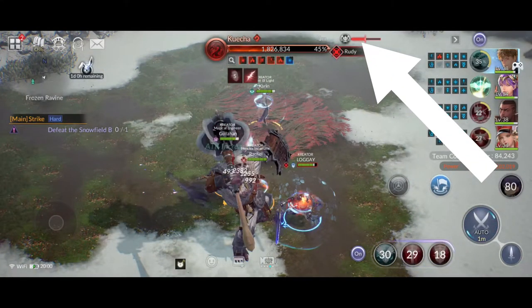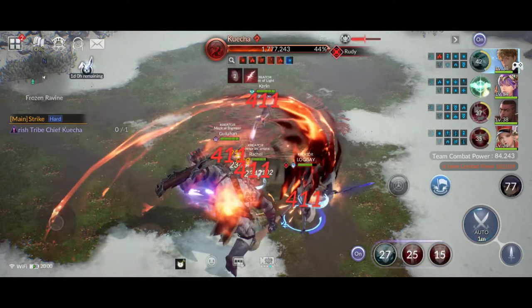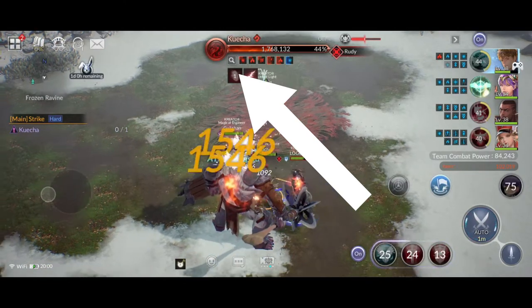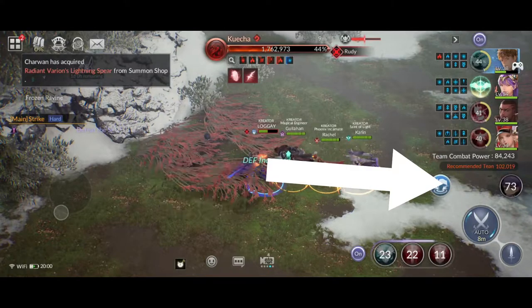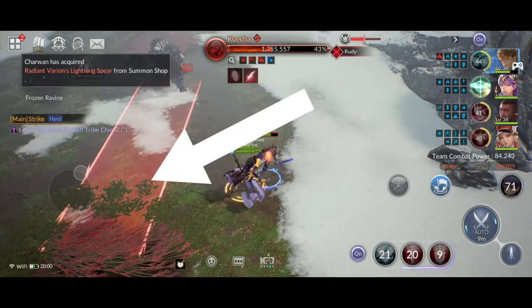Tip one: pay attention to the boss berserk meter. If you don't defeat him before this meter runs out, the boss will go berserk and unleash a very powerful attack — no way to defeat him if that happens. Tip two: look at the boss skill icon and observe the countdown. When the countdown reaches two seconds left, you must gather all your team members and run as far as you can away from Quecha.